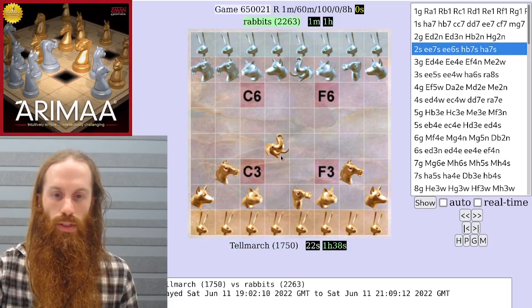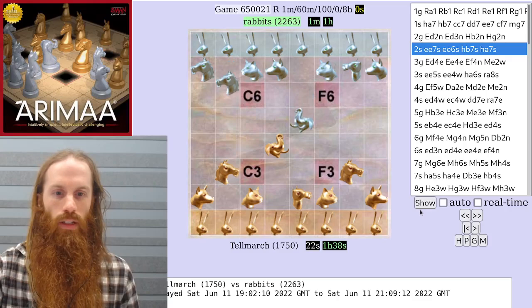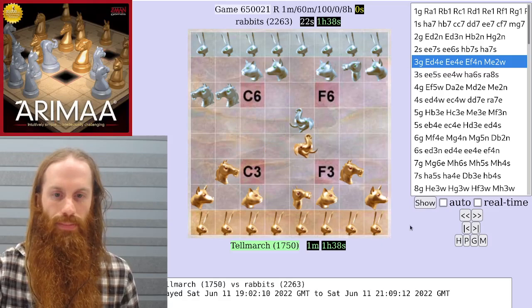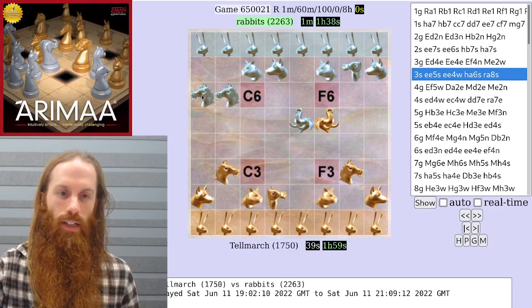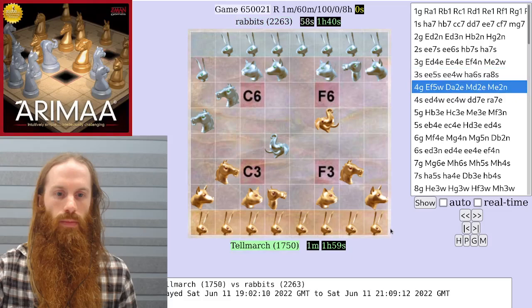Gold starts by bringing their elephant to the center and claiming key squares with the horses. Similarly, silver advances their elephant and horses. Gold brings the elephant closer to its ideal target — the silver camel — and the gold camel closer to its ideal target, the two silver horses.